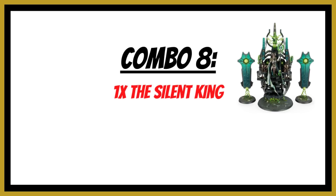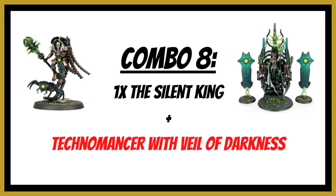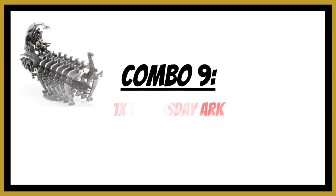Combination number eight also uses the Veil of Darkness relic, but this time with the Silent King. The Silent King fits wholly within six inches of the bearer — you do have to spread out the Triarch Praetorians slightly, but it fits much more comfortably than the Ghost Arc. You'll likely be using a Technomancer as the bearer. There's a large ongoing debate about whether the Technomancer can use Rights of Reanimation on the Silent King — whether the target unit needs the Reanimation Protocols ability. The Rights of Reanimation ability doesn't explicitly state this requirement, but the debate continues online.